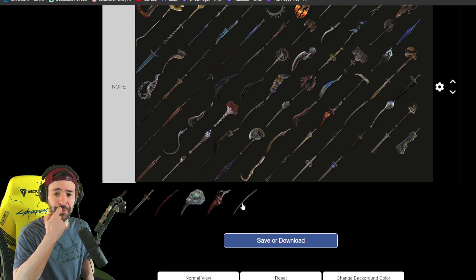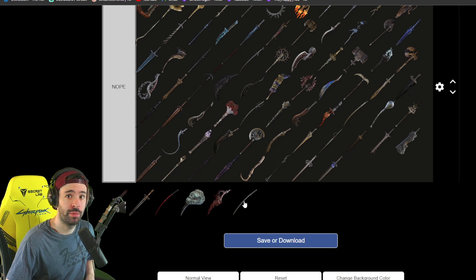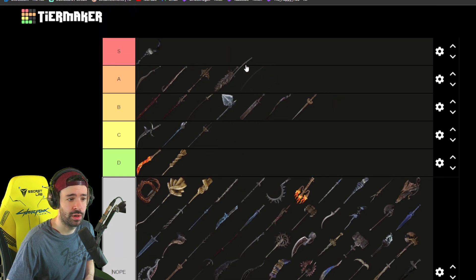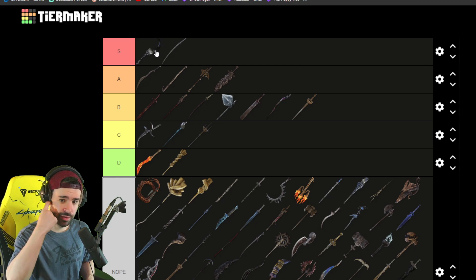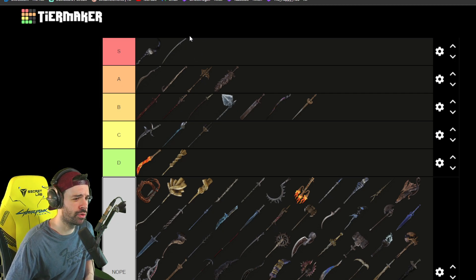Next one is Moonveil — I used Moonveil for a while. It's a really good weapon. It has a long-range attack and builds up poise quite well on top. The fact that it scales with intelligence makes it obviously easier to also use magic on top. I would make Moonveil definitely S or A tier — let's put it in S, because it has such great usage on many boss fights and I know a lot of people use it. I think it's also good in PVP on top.